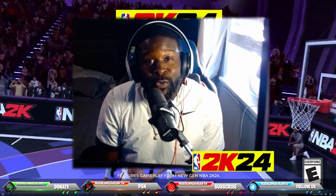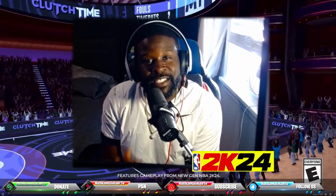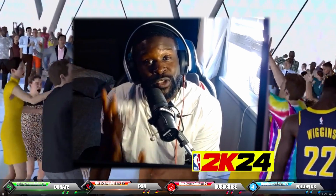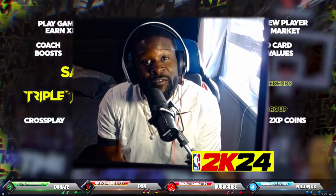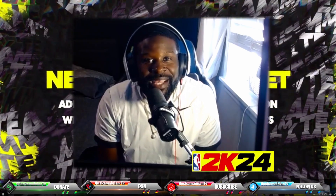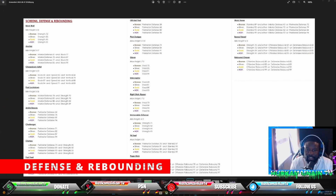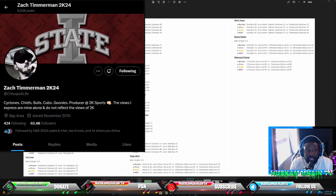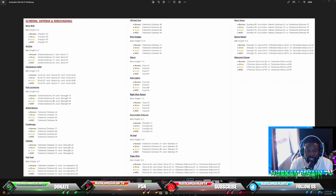NBA 2K has just dropped all new attribute caps for every single badge in the game, and I'm gonna go over and cover all of those so you guys start off your builds on the right step. Big shoutout to Zach Timmerman, who put out this information over in 2K — you can check him on Twitter. We're gonna break this down into four categories: defense, shooting, playmaking, and finishing.